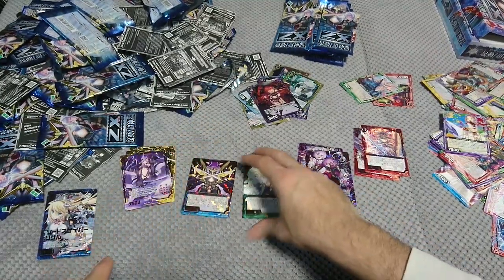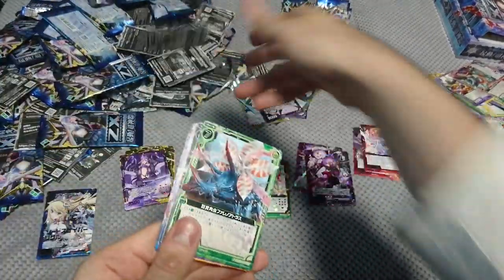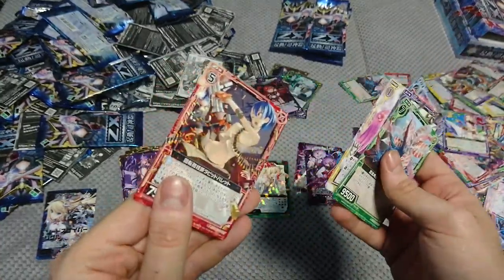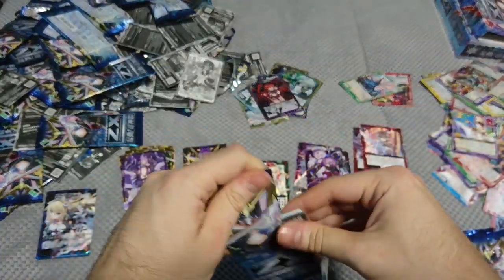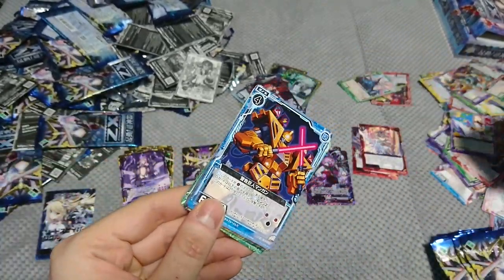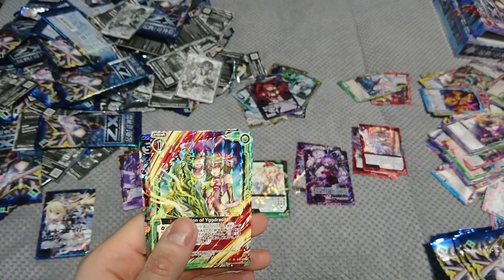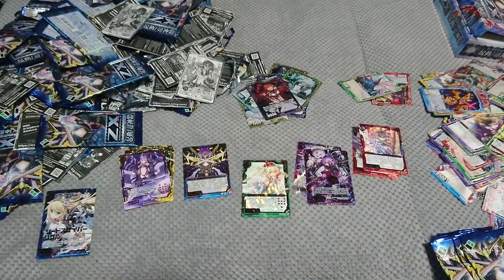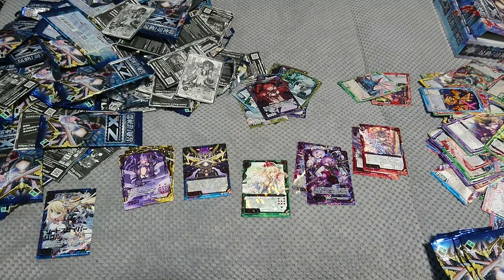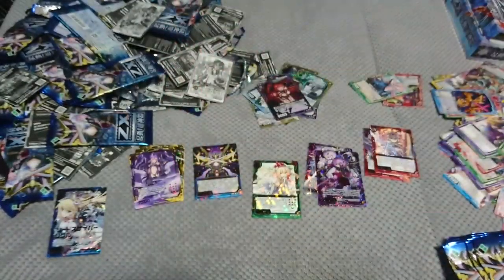We're missing only two super rares — we have a chance to get those. Number 98 — Intention to Igra Seal. And a super rare we didn't have — number 93, Eight Dragon Kings Rasuki. Not sure, let me check again — it's really hard to tell, but looks like number 93.